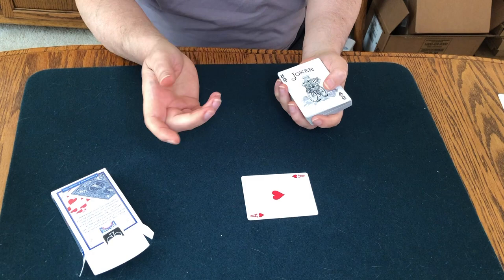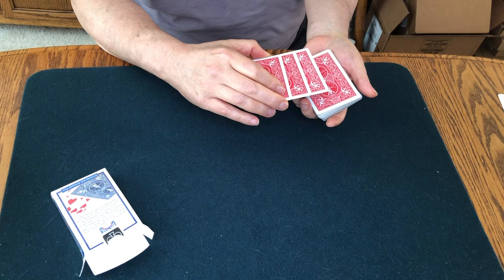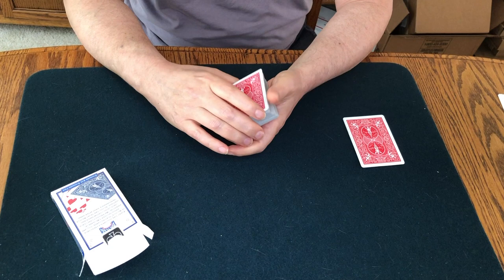So I would take your Ace of Hearts, assign these jokers to guard it, and in fact I would take the sandwich here and set it over to the side of the mat — taking it out of the deck completely so nothing could happen to it.